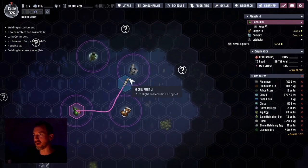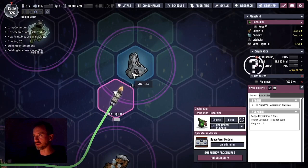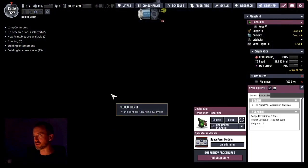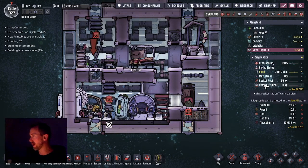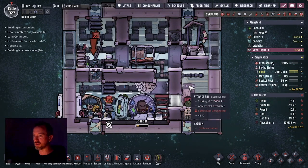In the last episode I packed this rocket with all kinds of goodies from the oily asteroid, the Dysolens. In 1.3 cycles they're going to get there. Let's do a quick review of what I put on this rocket: 7 tons of algae, crude oil 23 tons, fossil 10 tons, iron 11, iron ore 14, and a little bit more than 1 ton of phosphorite.